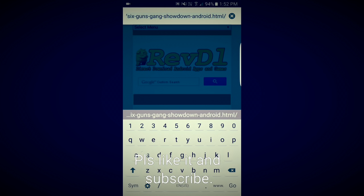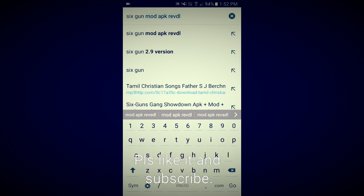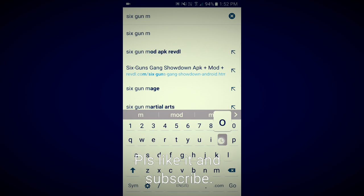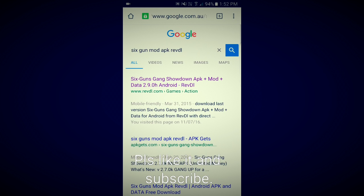What you have to type is 'Six Guns mod APK'. That's all you have to do, and then go to the website — you can see the first one comes up.